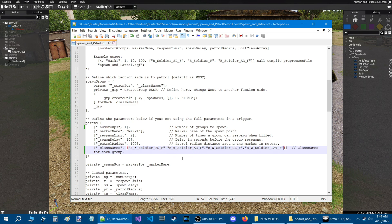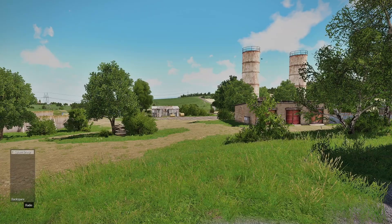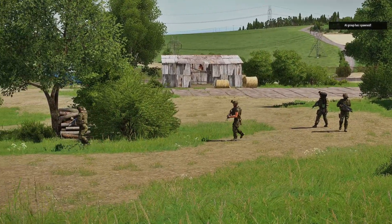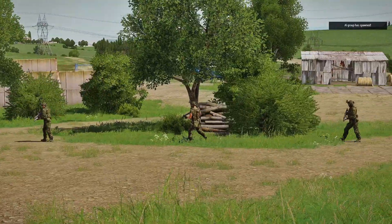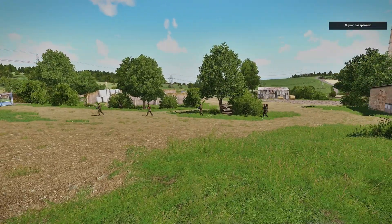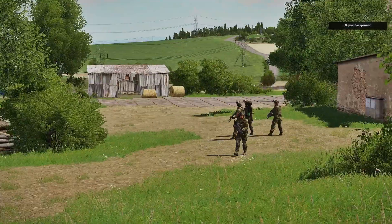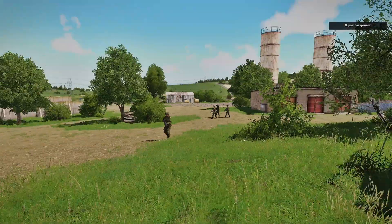Here we are in the mission. Let's press zero, go to radio, and spawn our group. The group spawns on the marker and we get the hint that we put in. The group will start out in whatever direction — you don't know which direction they're going to start in — but they will be set to limited speed and their behavior is set to safe. There's one squad. Let's bring up the radio again and spawn another group, and this group is going in another direction.